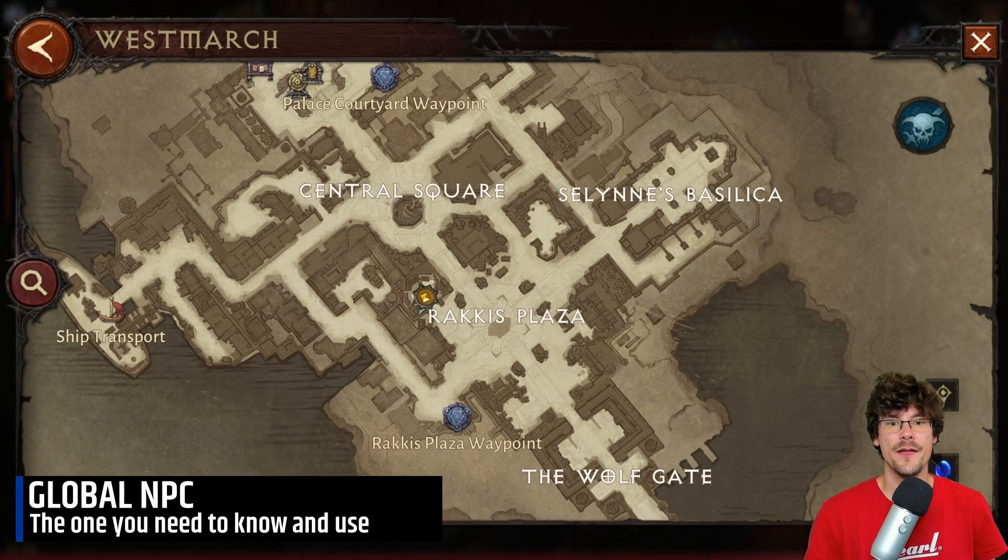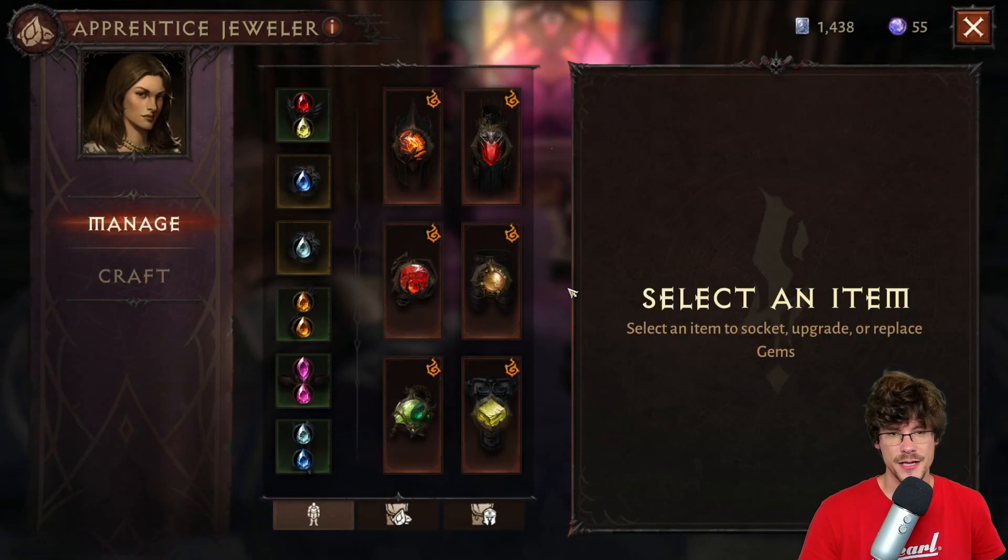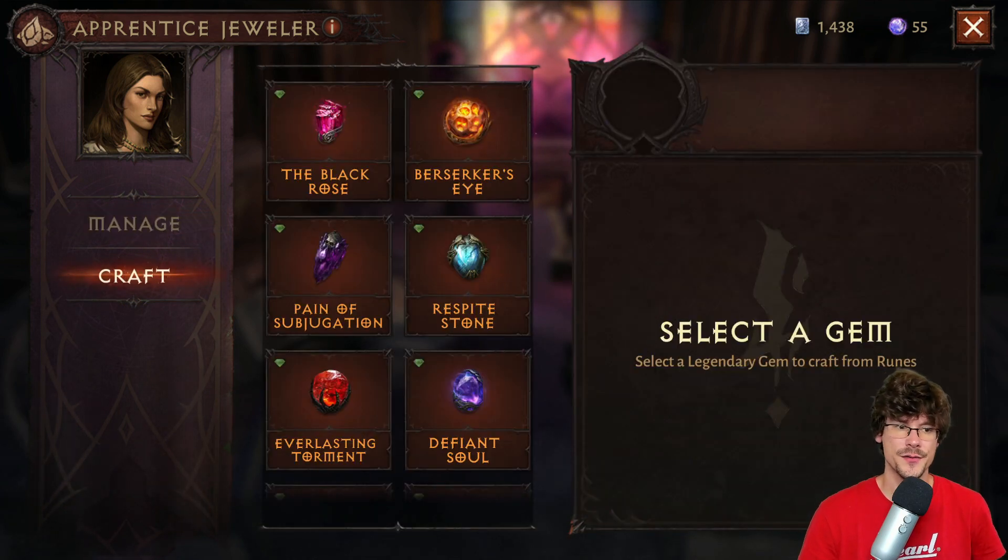They are available in every area, meaning at Westmarch but also in the safe zone. First one is the Jeweler — she's very useful in order to craft some gems, legendary ones but also regular ones. And you can of course use the Jeweler in order to upgrade the level of your legendary gems and your gems.